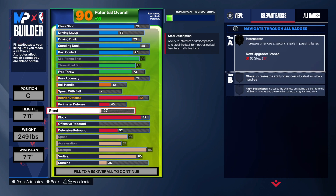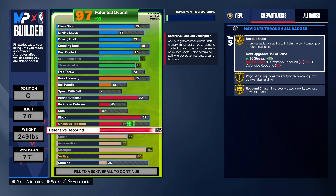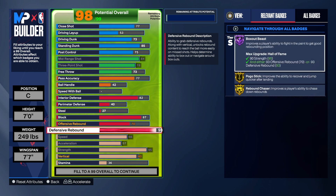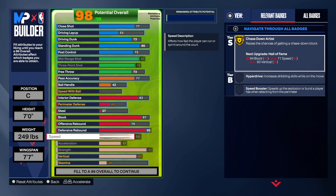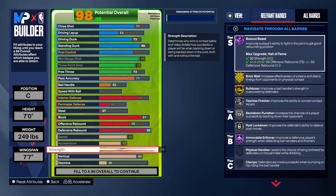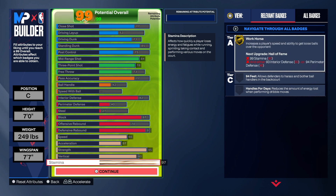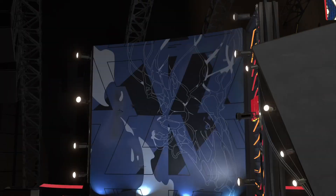For rebounding, we're flipping it — defense rebounding high and offensive rebounding low. A lot of people like it this way, though personally I'd rather have offensive rebounding higher. With this setup we get Hall of Fame Box Out, gold Pogo, and gold Rebound Chaser. For speed we have a 66, enough for Chasedown Artist on gold. We have 57 acceleration, 95 strength for Hall of Fame Immovable Enforcer, an 80 vert to unlock all those badges, and gold Workhorse.